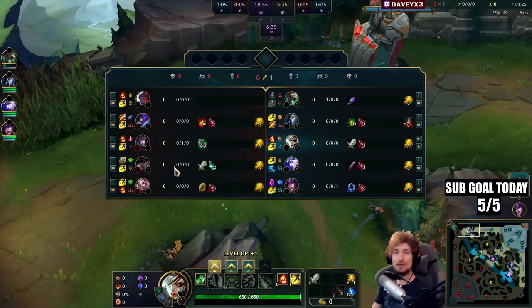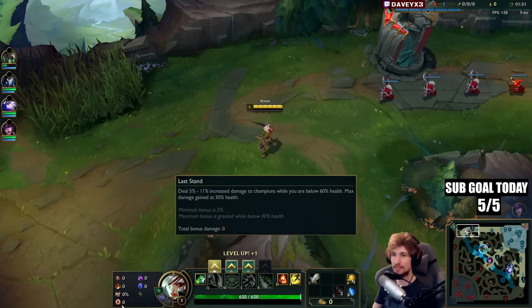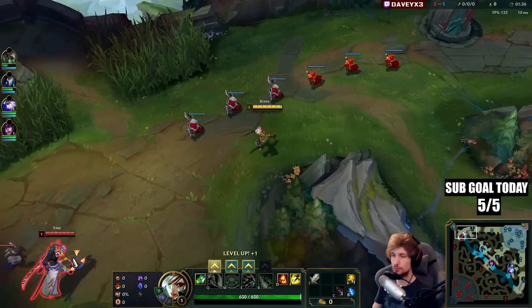Alright guys, we're playing Riven top lane into the Yone matchup. What we have in this game is Conqueror, Triumph, Alacrity, Presence of Mind, then we're also running Nimbus Cloak for snowballing, and then we also run Transcendence for 2 Adaptive.